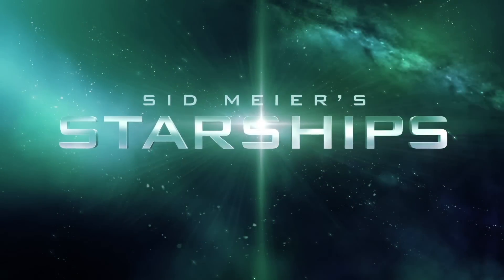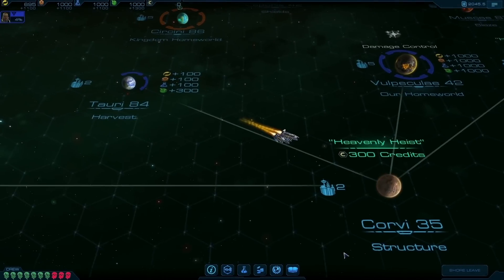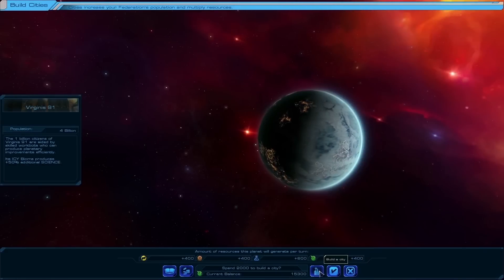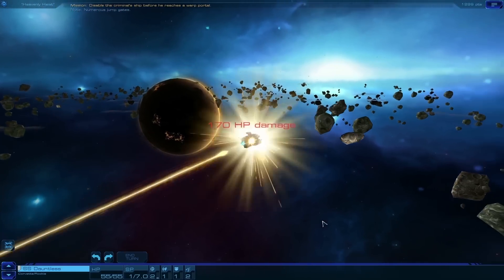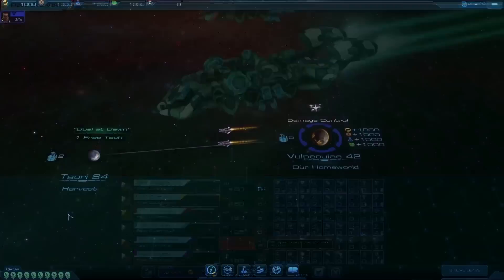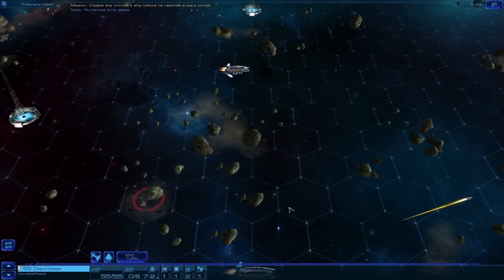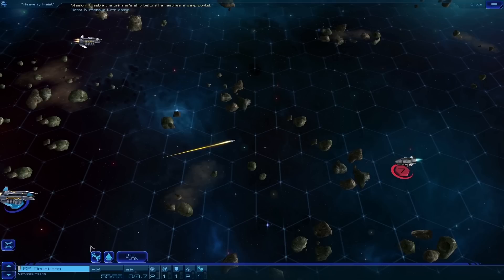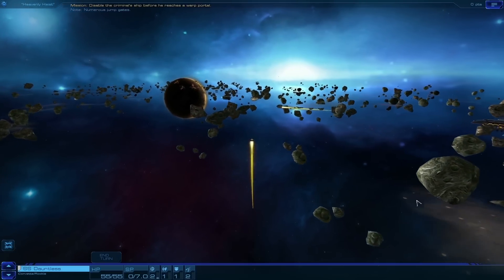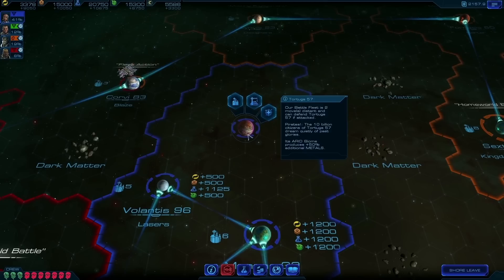Take command of your fleet and set out to unite the galaxy in Sid Meier's Starships. Starships is an adventure-driven strategy game which combines episodic missions, resource management, tactical combat, exploration, and spaceship design. Travel to new worlds and complete missions on planets across the galaxy. Set in the universe of Beyond Earth after the Age of the Seeding, players take on the role of Fleet Commander, leading their starships across the galaxy while making important decisions managing and building the worlds under their control.